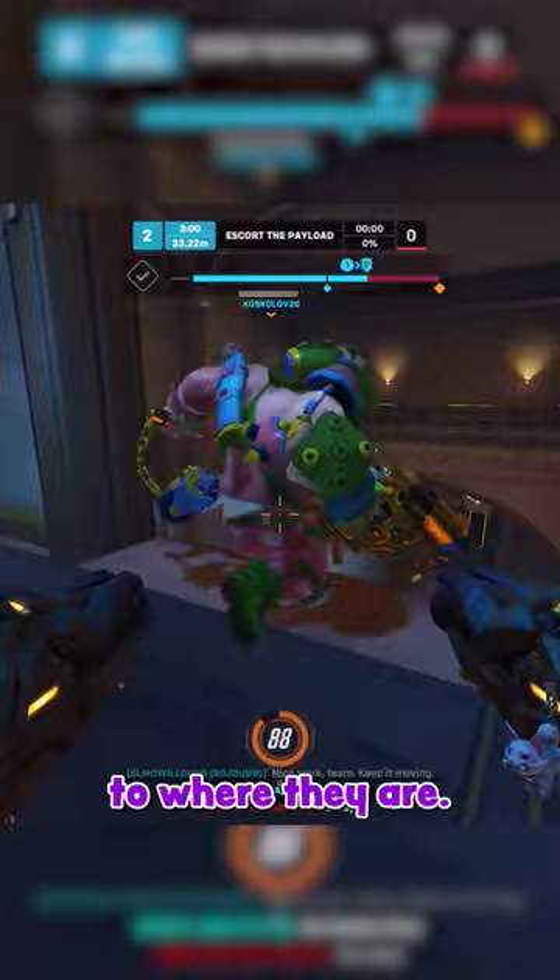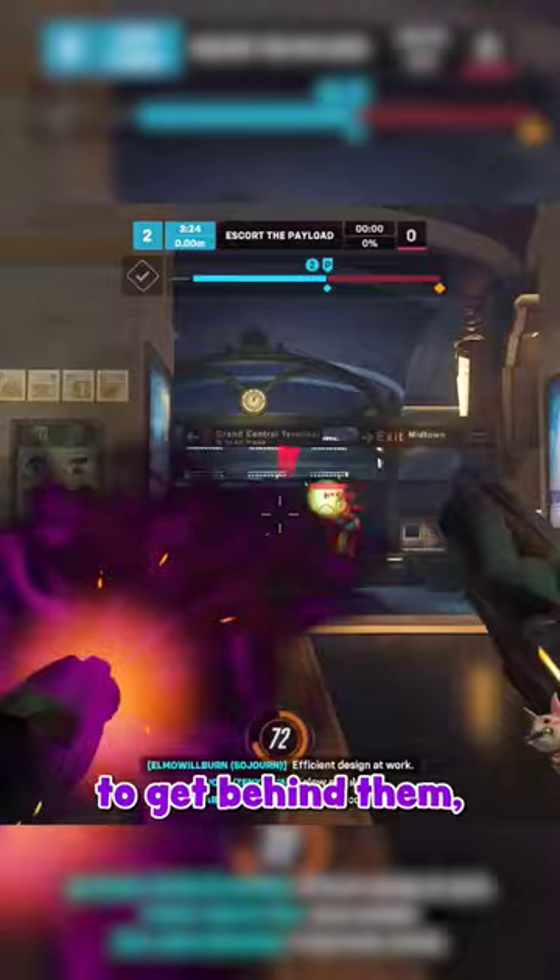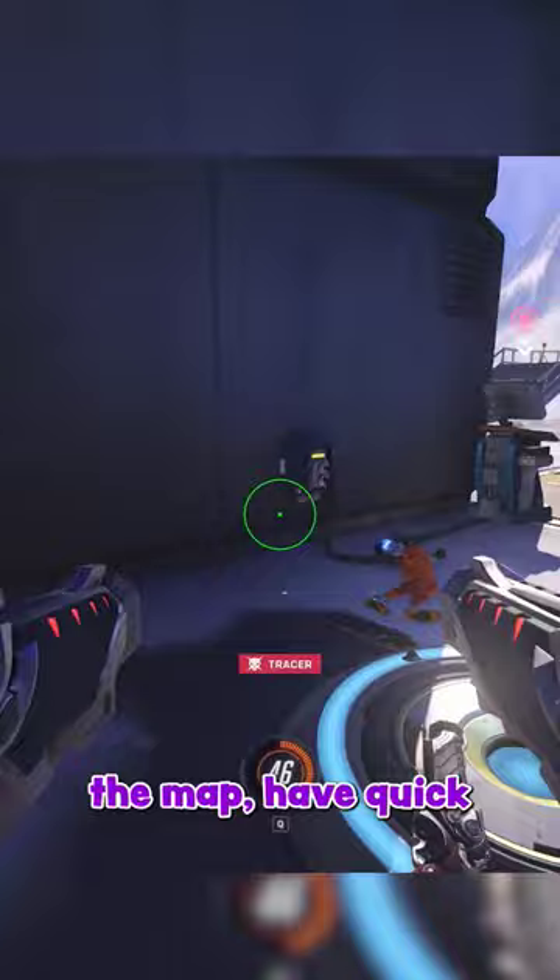How to use teleport. A lot of bronze Reapers overuse their teleport. A thing you have to realize is that it's loud. If you're going to use it to get behind them, make sure there's a fight going on so they might not hear the TP. Also, if you get booped off the map, have quick reaction time as you can save yourself by using TP.